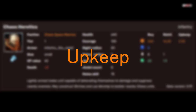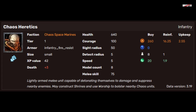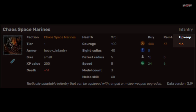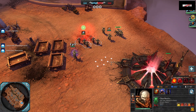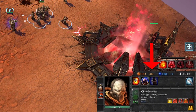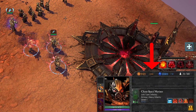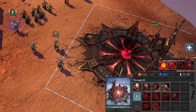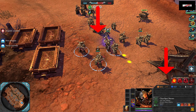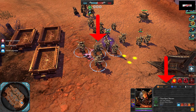Upkeep. Your requisition income will be impacted by your unit's upkeep. Upkeep is determined on a per-model basis. In this example, Heretics have an upkeep of 2.55 per minute per model, while Chaos Space Marines have 9.6 upkeep per minute per model. Upkeep is not factored in until you reach 30 population cap, at which point the most expensive unit to upkeep will be taxed first, regardless of the order in which you built your units. In most cases, upgrading a unit does not affect its upkeep, unless the upgrade added additional models to the squad.